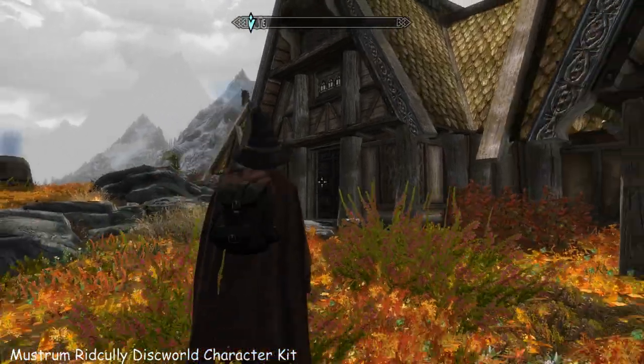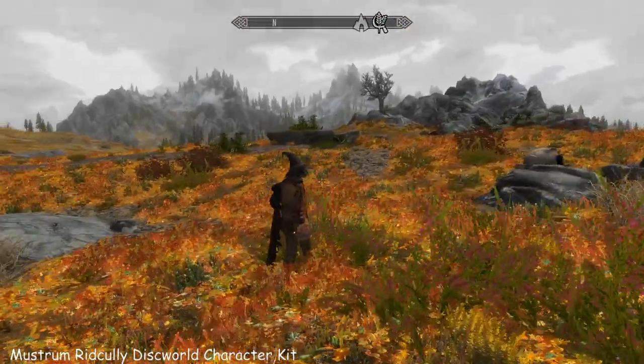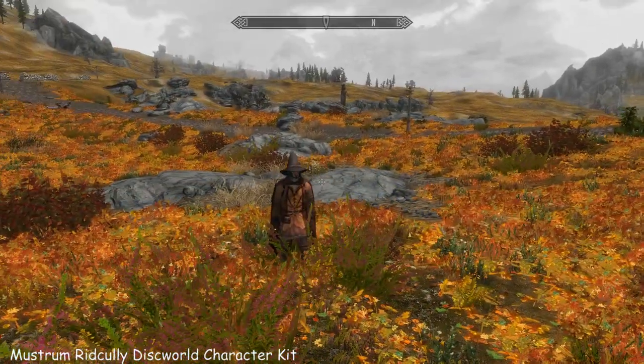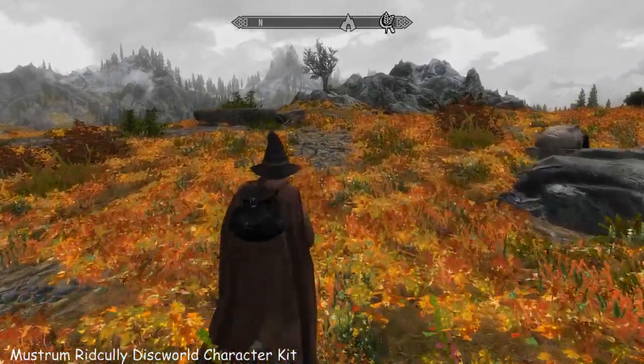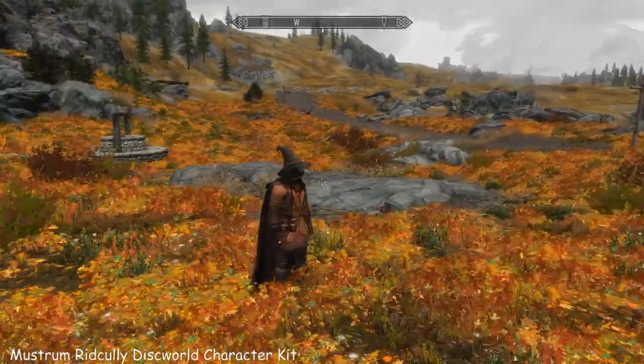Hi everybody, it's Feb. I'm doing another one of Blue Boar's mods. This one is Mustrum Ridcully Discworld character kit, and you see the outfit I'm wearing — the cloak, the jerkin, and the boots — these are all things that you can make.